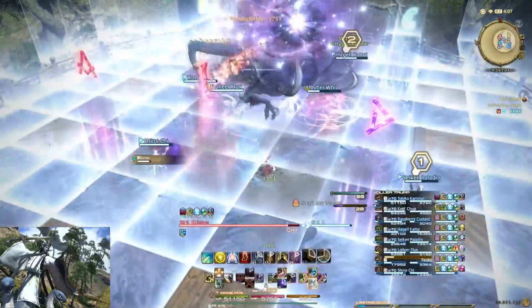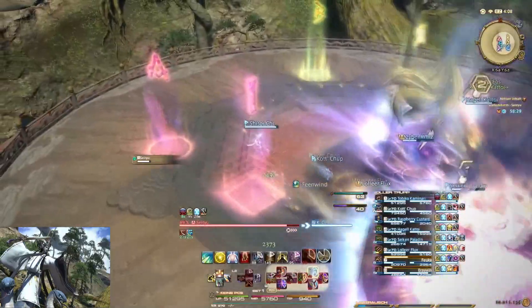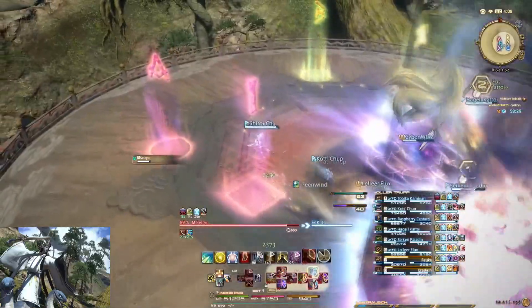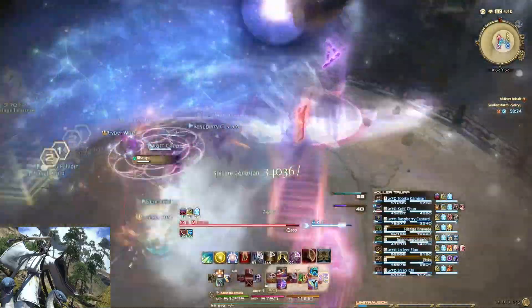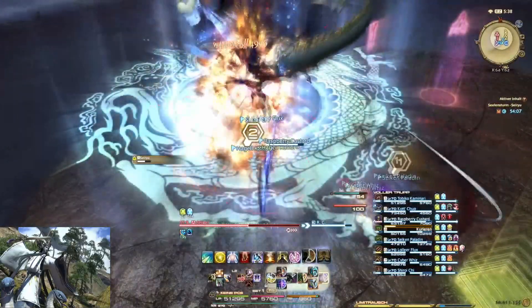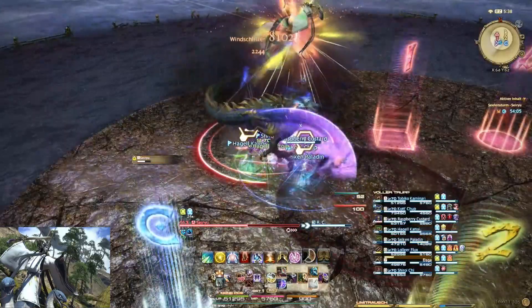Danach wird Sairio zu einem bestimmten Punkt hinwoppen, und da solltet ihr darauf achten, welches Symbol kommt. Wenn ihr ein Yin-und-Yang-Symbol seht, solltet ihr zu einem sicheren Bereich weg von Sairio. Falls kein Yin und Yang kommt, sondern ein Donut – also ein Drachensymbol – dann solltet ihr bei Sairio drinnen stehen.